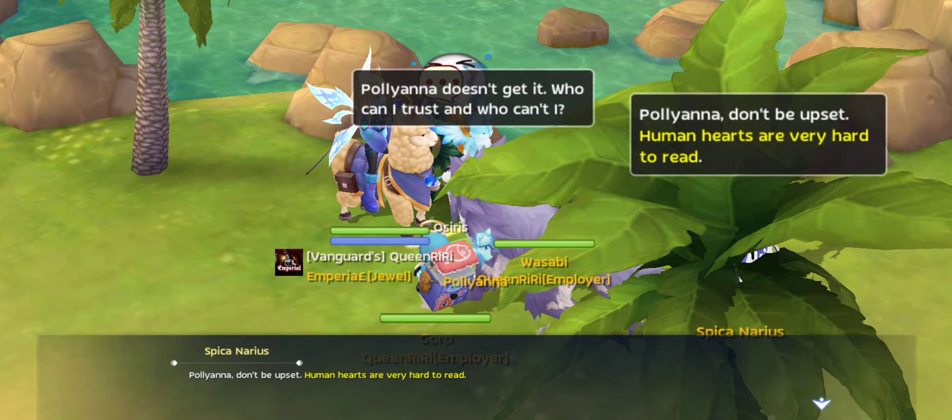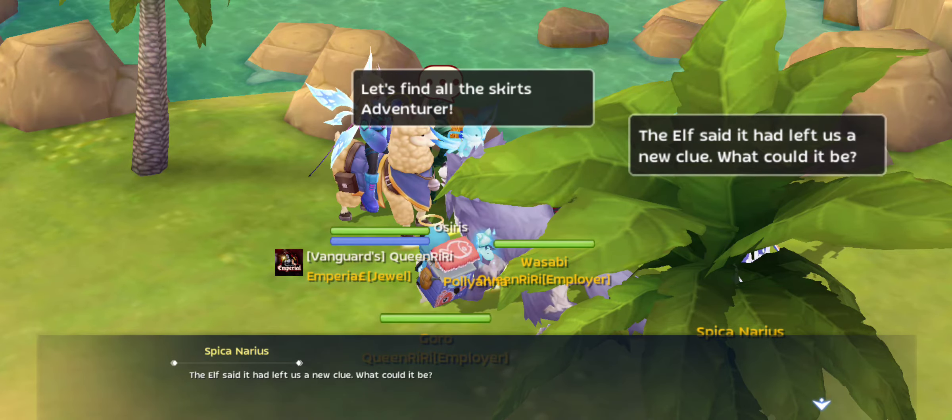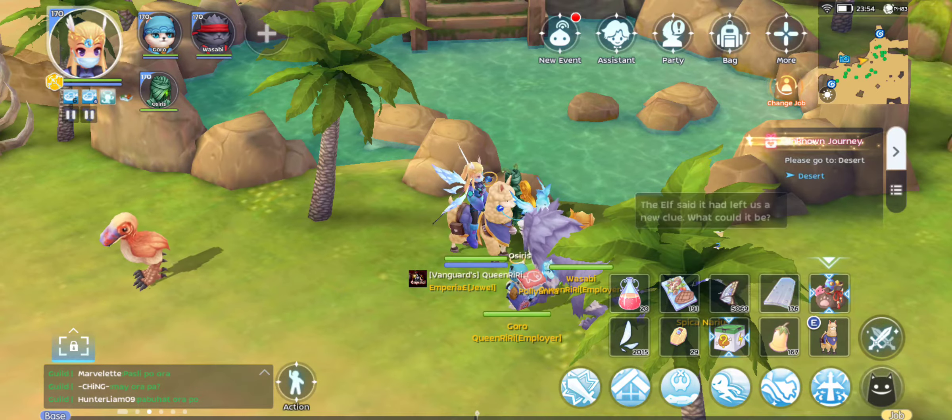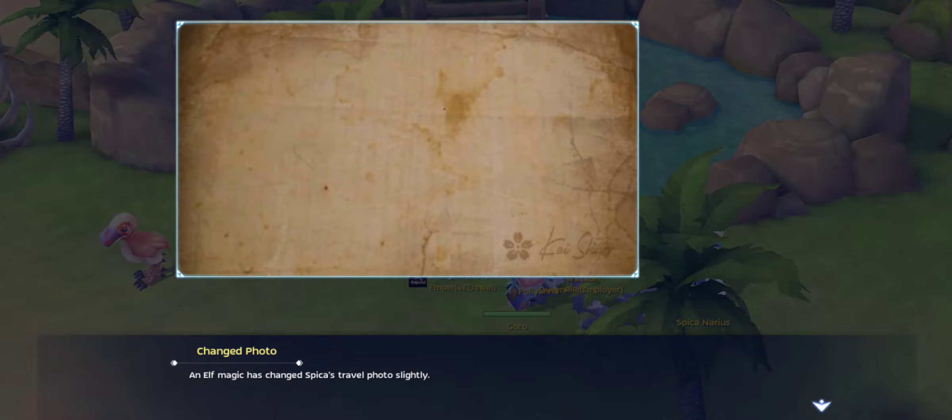Let's talk to Pollyanna, and then we're given the next clue, which is this almost black photo. There you have it — hope it helps to finish your unknown journey quest.